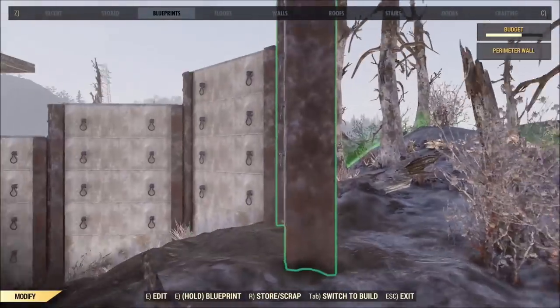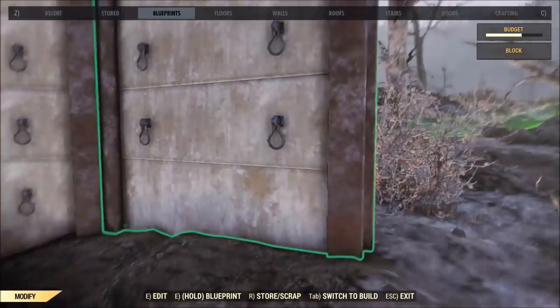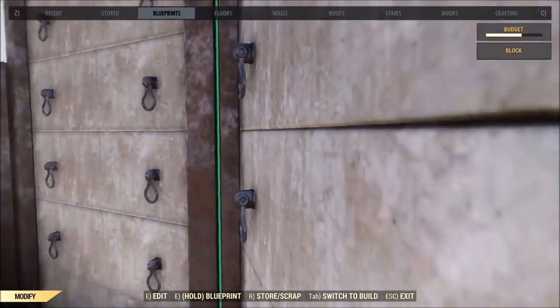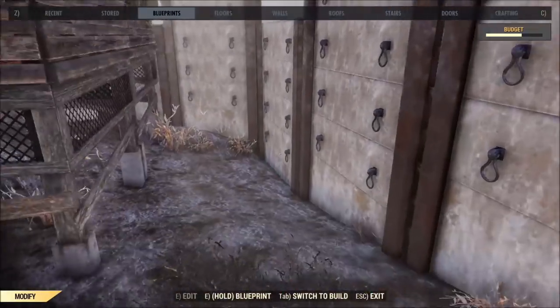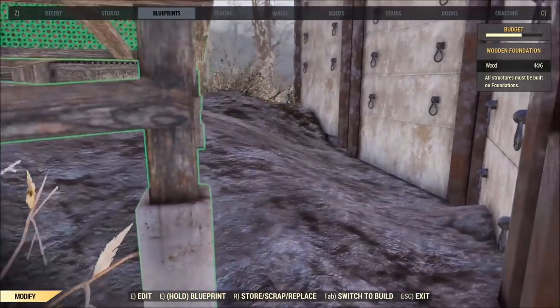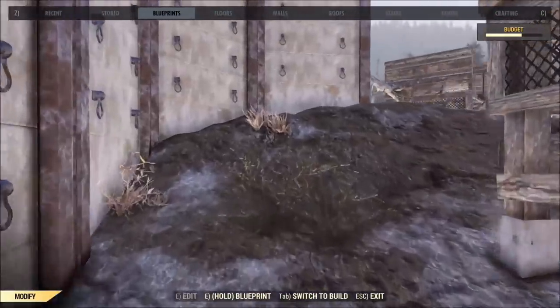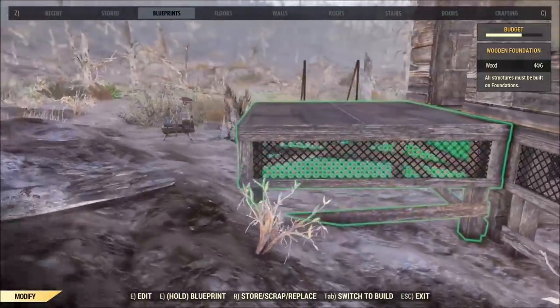Here I've started building a perimeter wall. Of course, I ran out of concrete. One great thing about these walls is they will snap at different angles and different heights to allow you to traverse different terrain. Finally, unlike Fallout 4, we have a way to create a good perimeter wall that flows with the terrain and snaps together. So that's pretty cool.